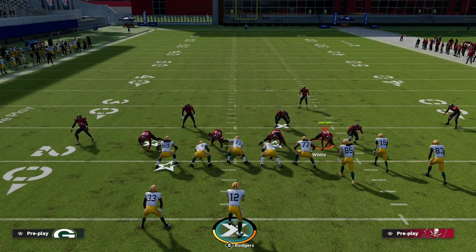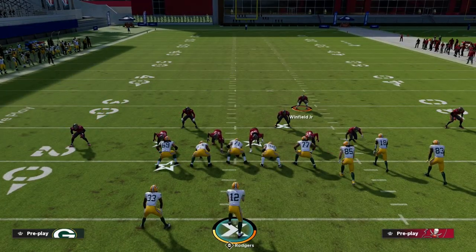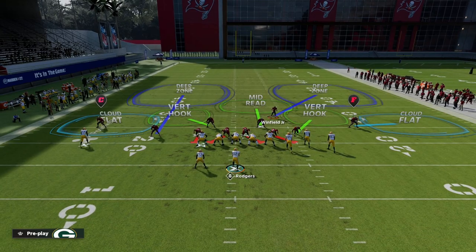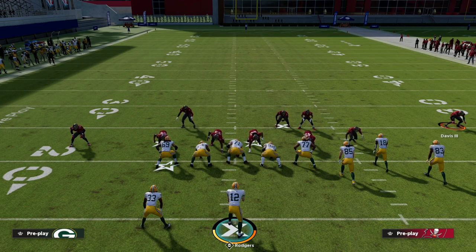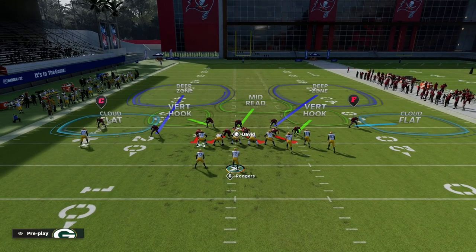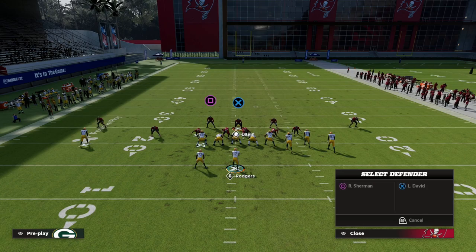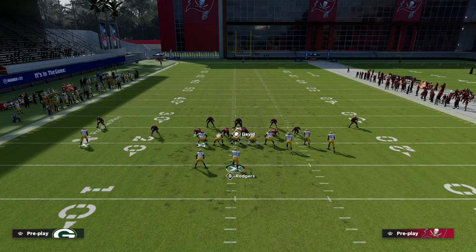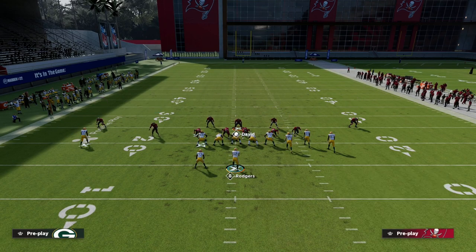With Cover 2, the setup is fairly simple: we're going to show blitz, pinch our D-line, and crash them out. This is the key to getting effective pass rush. Then we're going to take this linebacker — he could be my user — and bring him down into the box. From there we set up our coverage: one of the vertical hooks turns into a middle third, the safety on the left goes to an outside third, the middle linebacker goes to a middle third, and the safety we brought down goes to an outside third. I like to blitz my user to get better pressure in Madden 23.